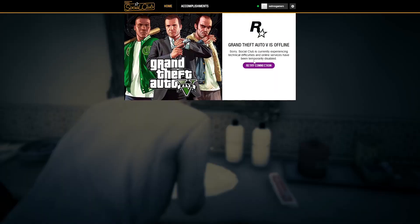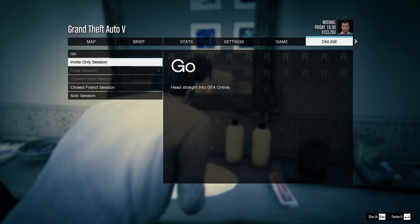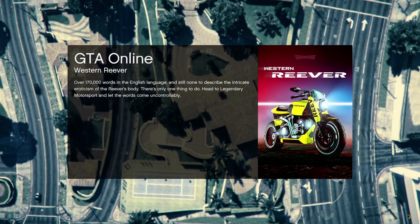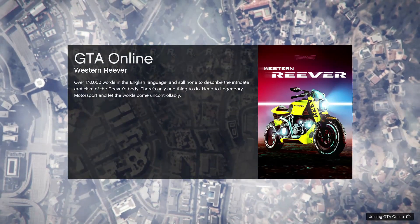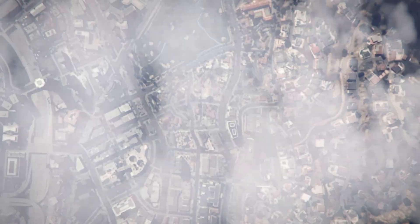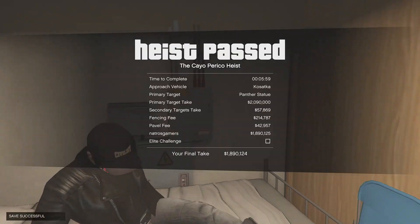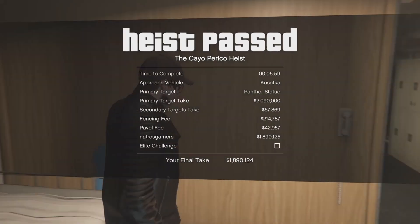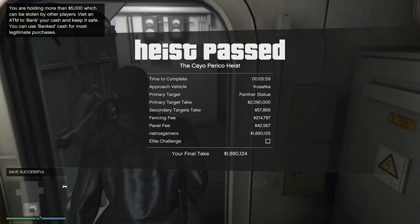And retry the connection to join GTA Online. Then click on 'Play GTA Online', then 'Invite Only Session' or 'Solo Session' to join faster in GTA Online. As you can see, the Replay Glitch works correctly in the first attempt — you can check the amount, it's not fake.